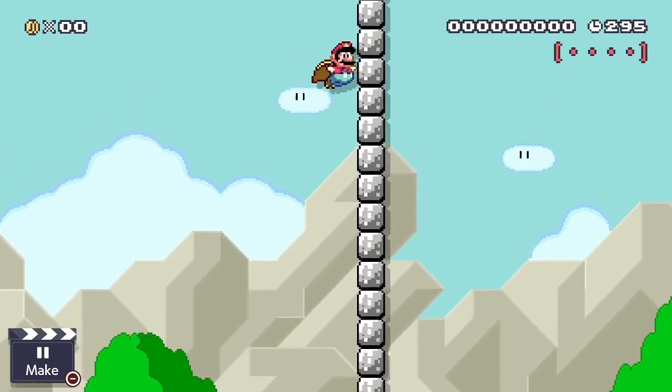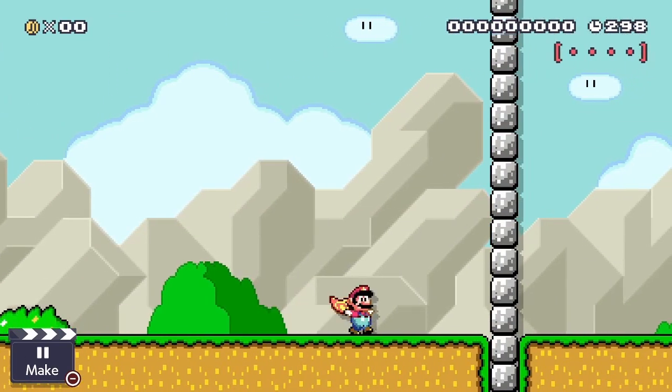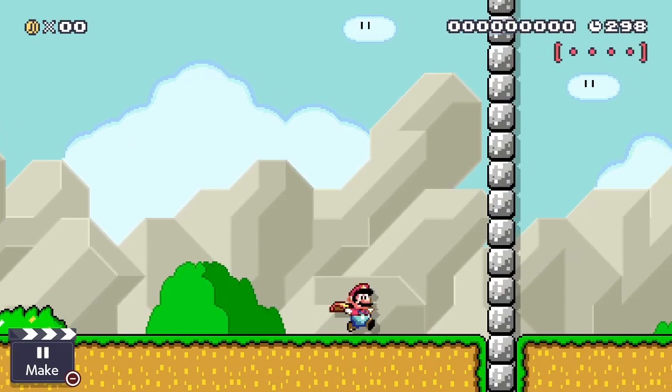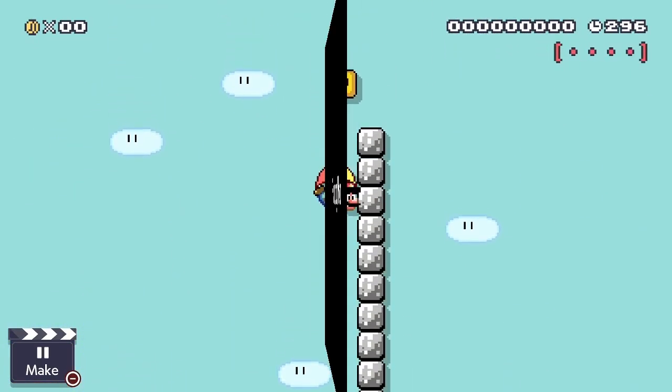Both flying modes take you up exactly 20 blocks from your launching point. This means if you have anything on the 21st block up from the ground, you won't hit it on your initial launch.